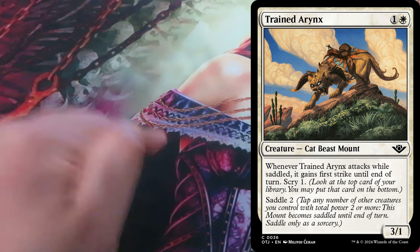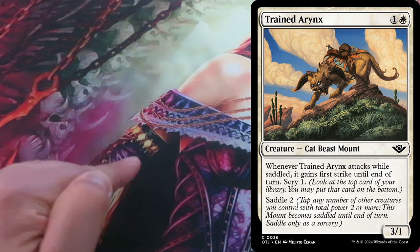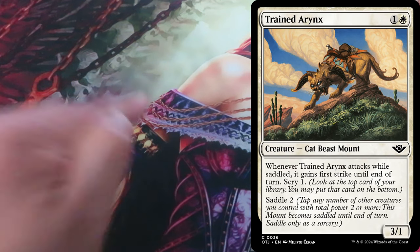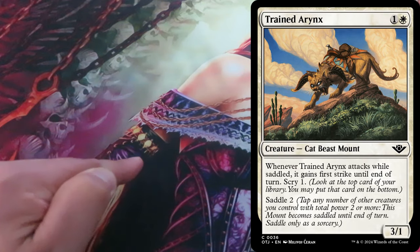Creatures with Saddle, unlike vehicles, can attack and block like a regular creature while unsaddled, but they have powerful abilities that only trigger when they attack while saddled. As the Saddle ability resolves, the mount becomes saddled until end of turn. Another ability on the card will somehow refer to the mount being saddled.